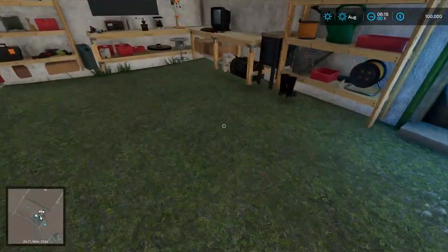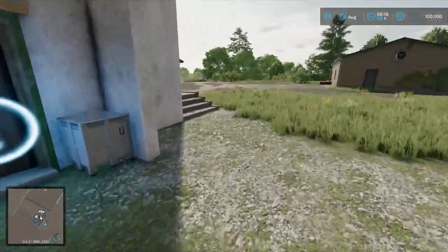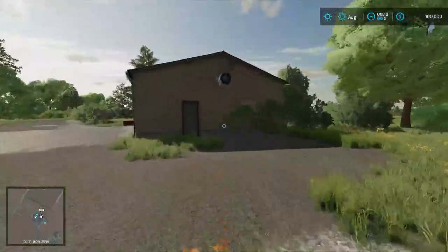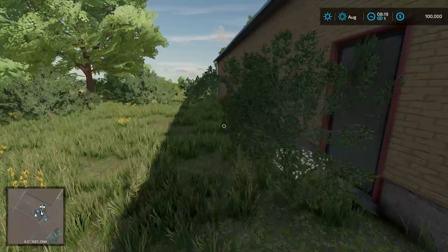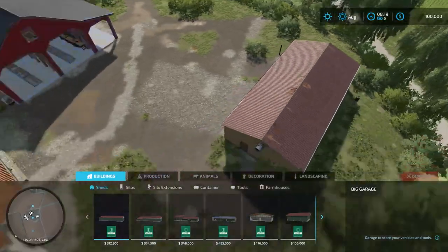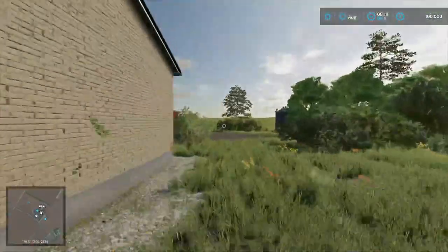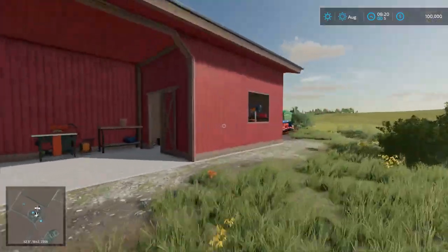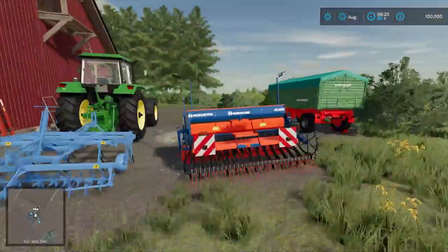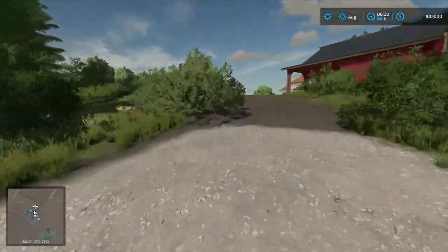This is the starting farm, very basic. You get your sleep trigger up here. There's some floating stuff there that probably needs to be fixed up a little bit. Over here there's what looks like a decorative building — and yes, you can get rid of the decoration. That's pretty much the starting farm. We've got a silo over there, one of the starting buildings from Elm Creek, all our equipment parked out back.